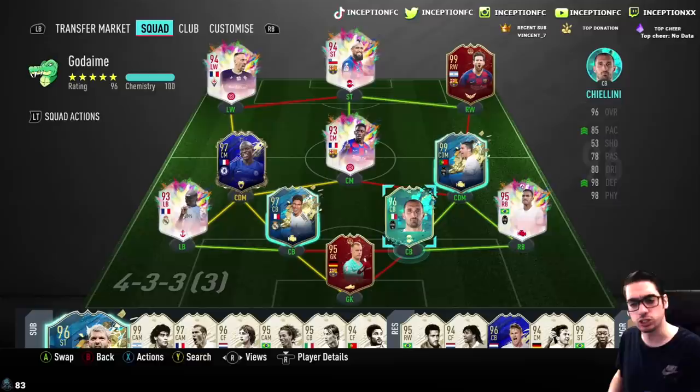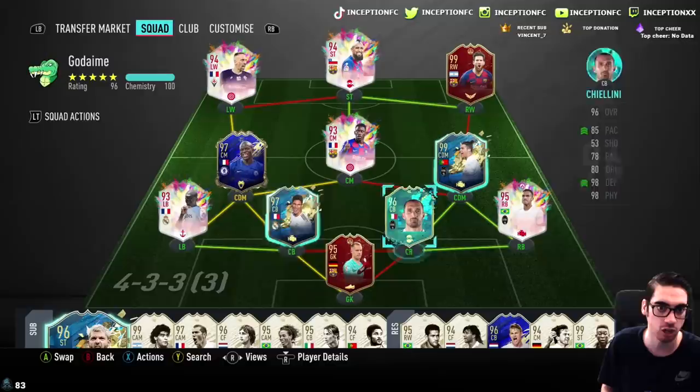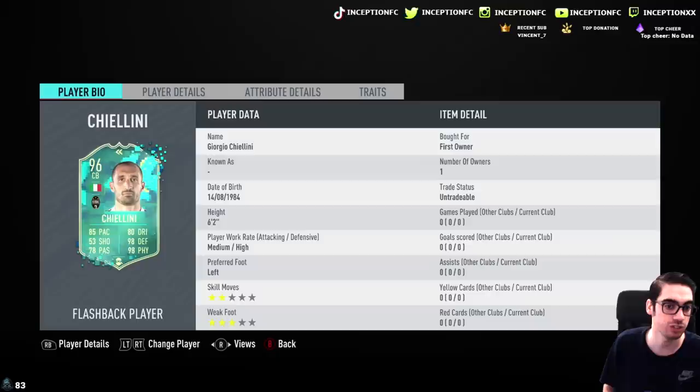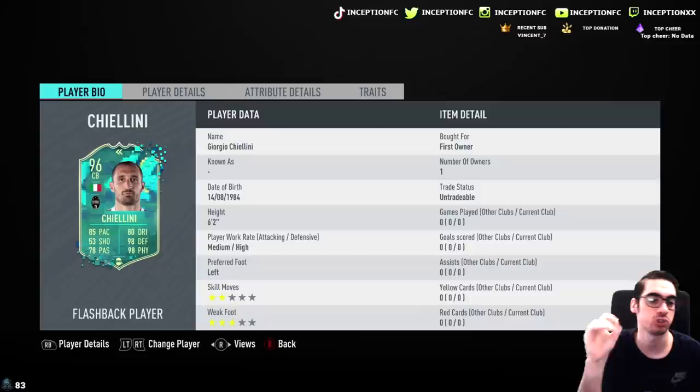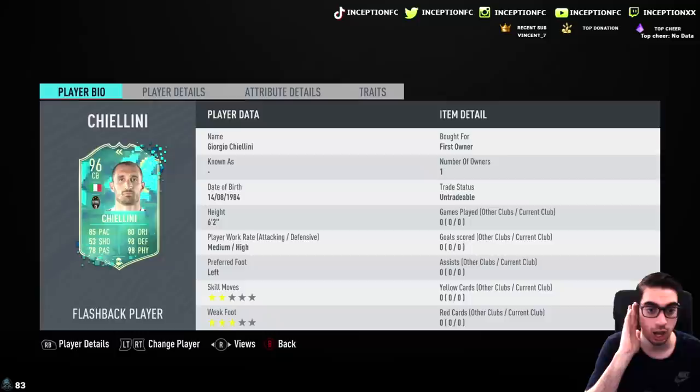So another center back review — I'm not really big on doing center back reviews, because at some point when these cards get significantly upgraded, most of them are just really, really good to use depending on the situation. With Chiellini, we're looking at a card that is six foot two, medium-high work rates, left-footed, two-star skill moves with a three-star weak foot. The fact that he's a left-footed player will really depend on what type of goal-scoring opportunities you want to block the most — do you think people like to cut inside mostly, or do you think people like to go on the outside? So each of those things will really depend on where you should use the card.